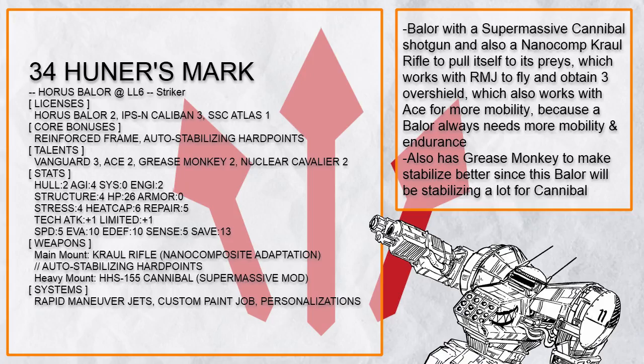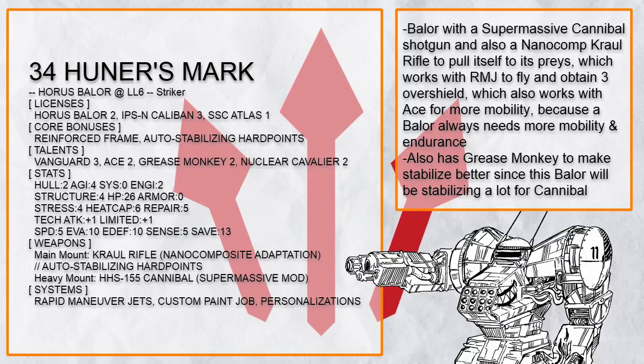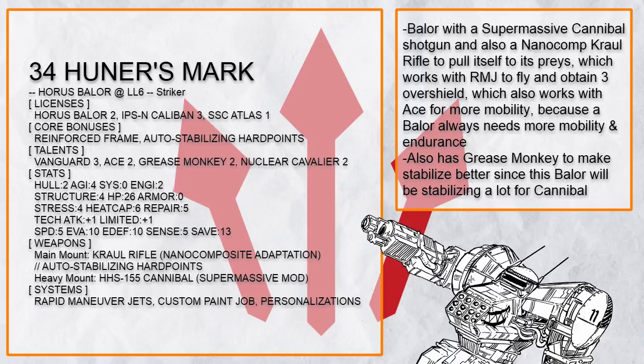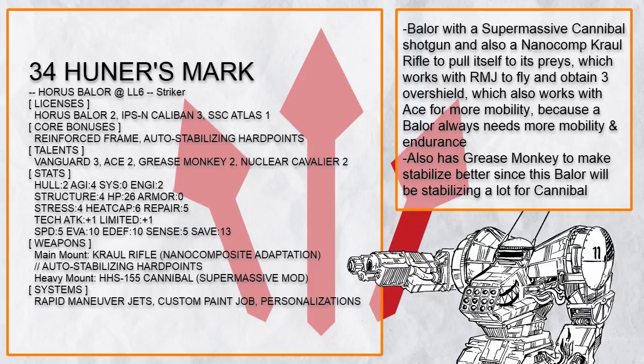This is Hunter's Mark, a Baylor with a giant shotgun for big damage and nano comp croil rifle again to pull itself straight to a fleeing target, which can combo with rapid maneuver jet and ACE to fly over obstacles and gain 3 overshield — meaning this Baylor is even harder to take down with all the overshield in the world.